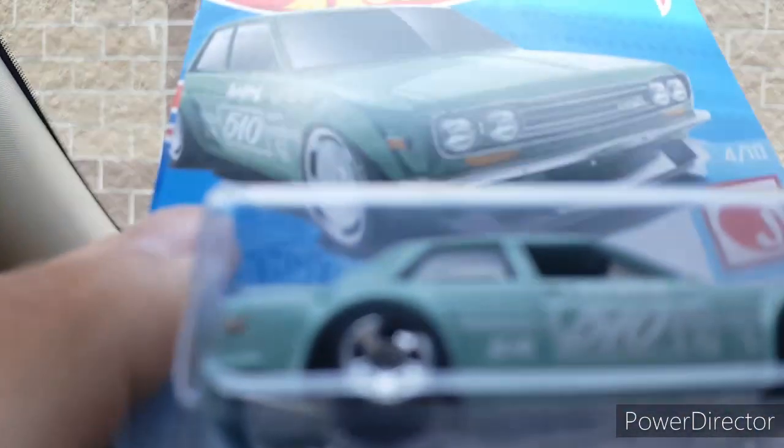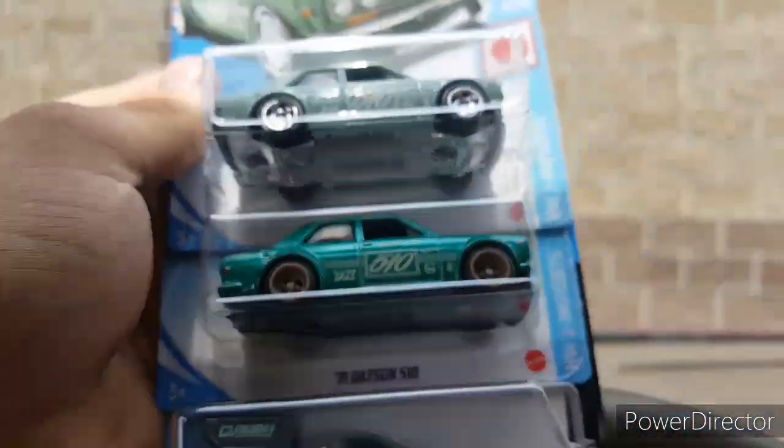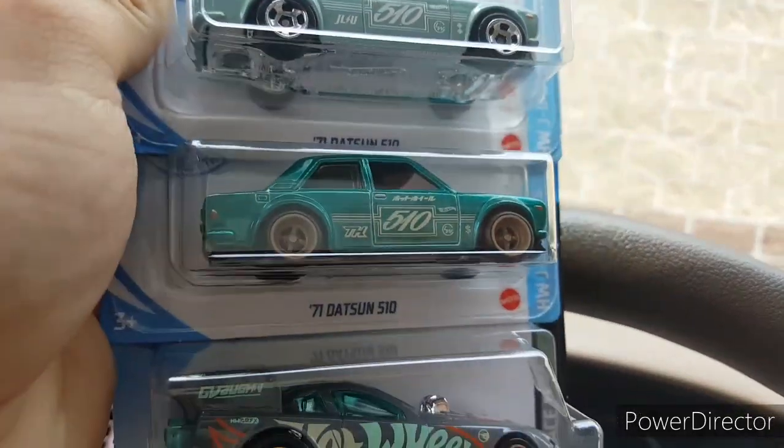You guys are not gonna believe this — at Walmart I found an error Datsun 510, as you can see right there. The rims are all messed up. Then I came to this Dollar General on my way to get some food, and got a super treasure hunt and treasure hunt score — look at that!